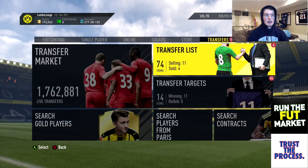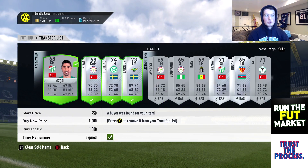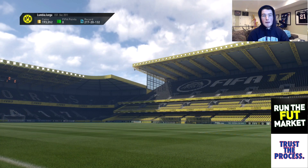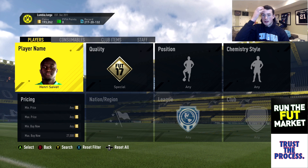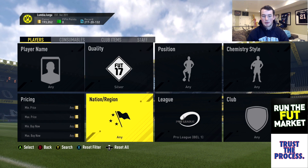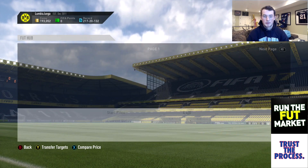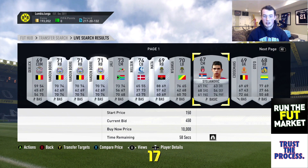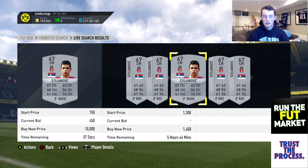I just relisted some right there. I'll go show you what we're gonna put in for the method. You're gonna set this to silver and the pro league, then click search. You're gonna go through and look for things on bid that look cheap to you — look for open bids.